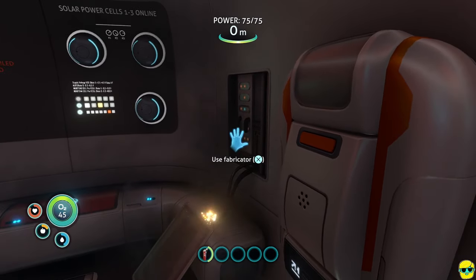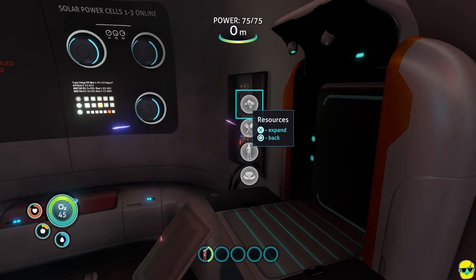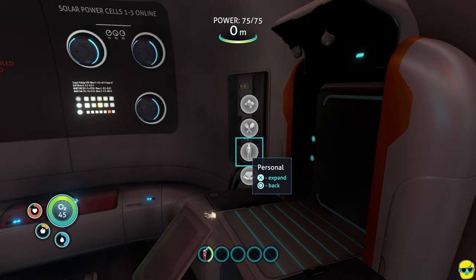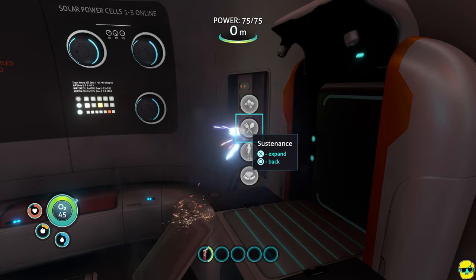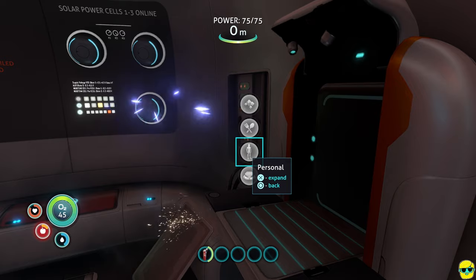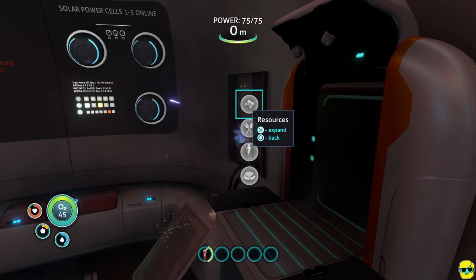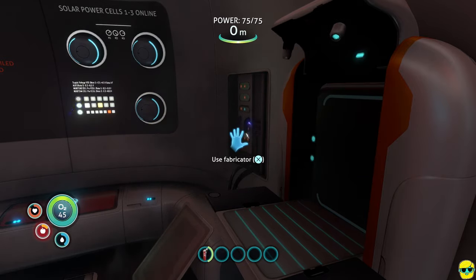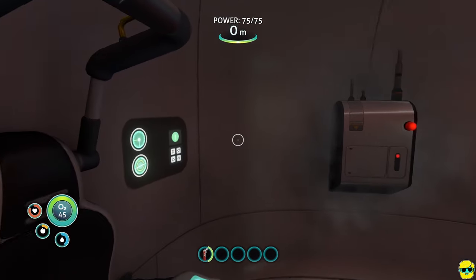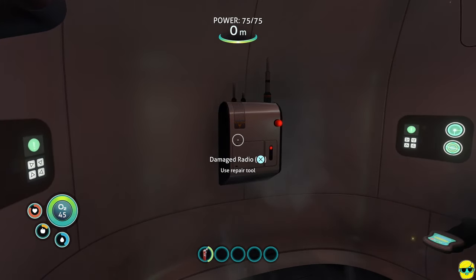Now the tutorial tells us about the fabricator — push X on it to open it, and this is our crafting station. We start the game able to craft a bunch of things. If I try to craft water, you'll notice all the buttons are gray, meaning I can't make anything with the ingredients I currently have — I need to go get materials. When I do have the right stuff, those options turn blue to indicate something in that menu can actually be created. Using the right stick to navigate, a targeting reticle appears in the center of the screen.